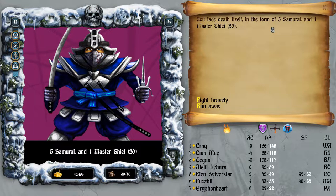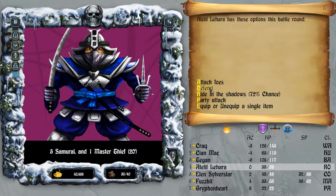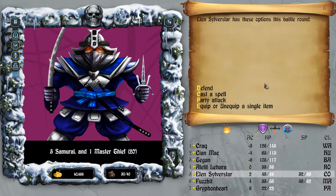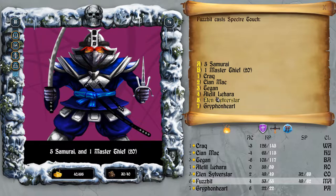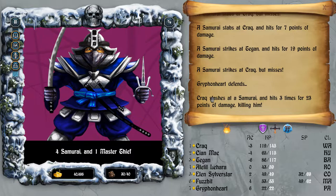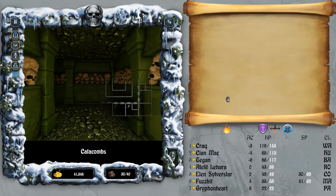Let's try this again. Five Samurai, one Master Thief - we're gonna fight bravely. Take on the Samurai. Let's use the Fire Horn. Is there anything else I can use to take out the Thief? Spectre Touch on the Master Thief. That should do it - just get some experience here. Beautiful. Gryphonheart - 5,700 with that. That'll probably do. Maybe just one more.